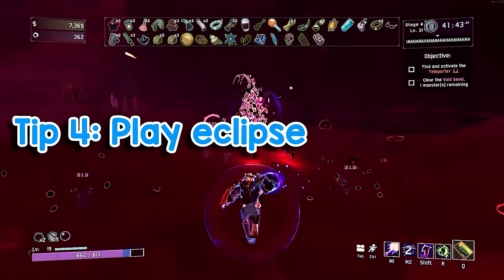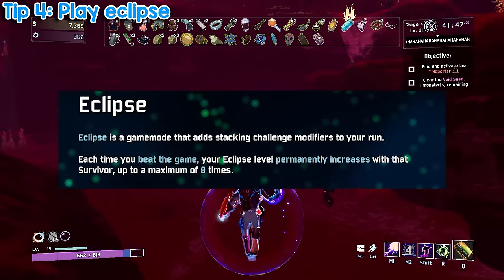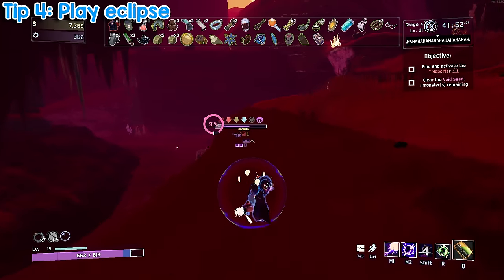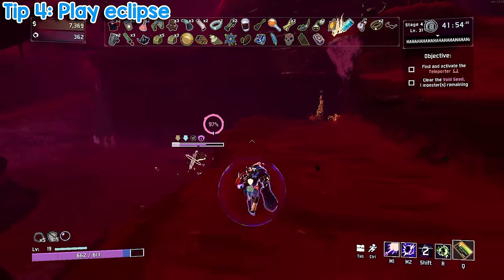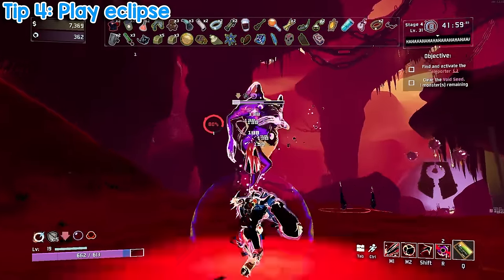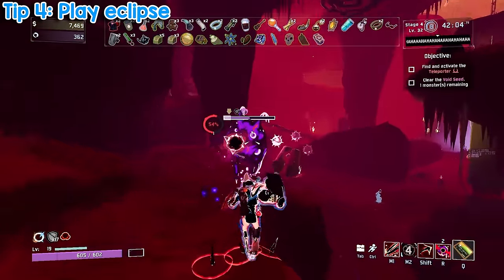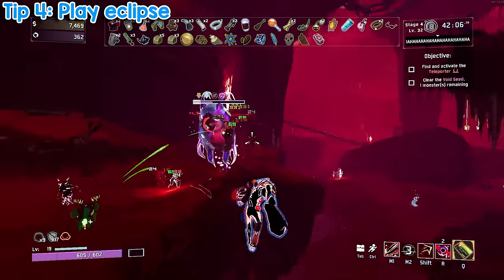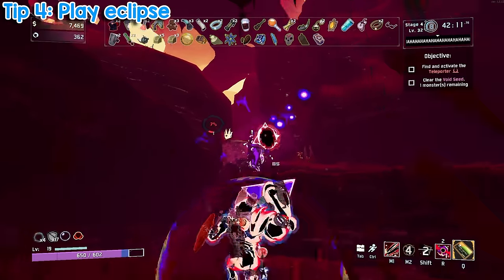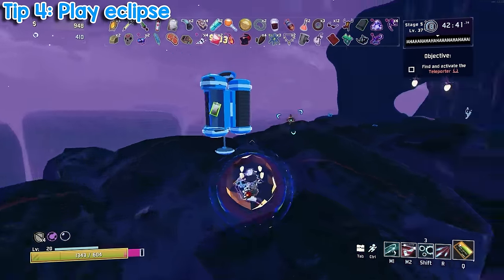Tip number four: play Eclipse. Eclipse difficulty is one of the best tools you have for learning the game. Eclipse is essentially just New Game Plus mode. There are eight levels of Eclipse. It starts on Monsoon difficulty, and each time you beat the game, you move up an Eclipse level and a new modifier is introduced to make the game harder. Beating an Eclipse level does not carry over from survivor to survivor, meaning you'll have to beat the game 104 times to conquer this game mode. And I know that sounds like a lot, but honestly it's a blast, and I wouldn't recommend it if I didn't think it was fun. If you feel like you're starting to get the hang of Monsoon difficulty, I encourage you to give it a try. You can even play this game mode in multiplayer now. Each Eclipse level teaches you something new about the game.